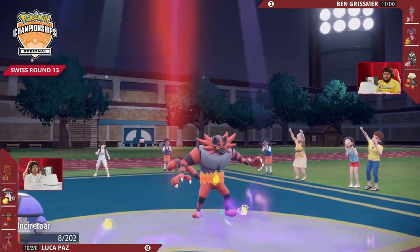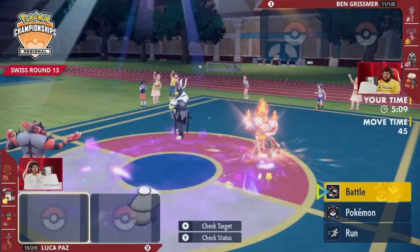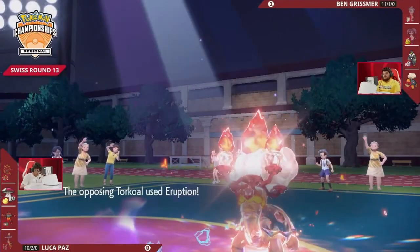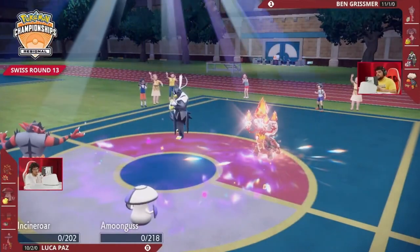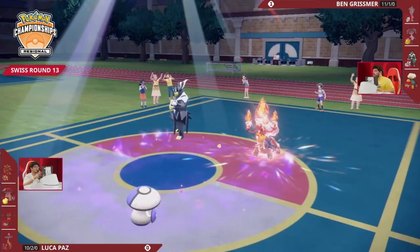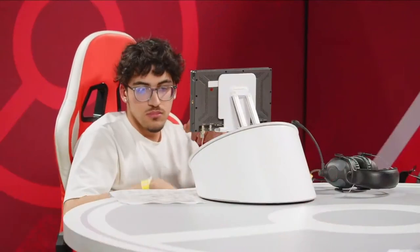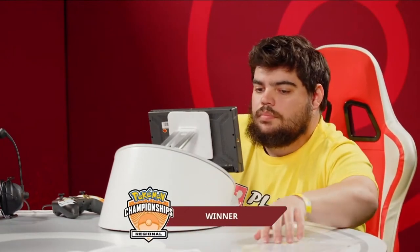They came in under Trick Room and got the job done — just so much damage coming out. You really can't imagine two more powerful Pokemon in VGC right now than a Choice Specs Torkoal and a Choice Band Urshifu Single Strike. They had their run of this game, Torkoal dealing just a ton more damage, picking up the final two KOs and giving Ben the match. That was so much damage dealt in the final turn — Ben knocking out Amoongus and Incineroar, securing a win in Swiss Round 13 against Luka. Luka played his best, but Ben with the Trick Room team was just a little bit stronger.